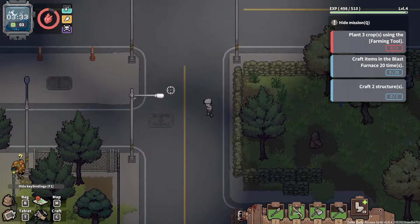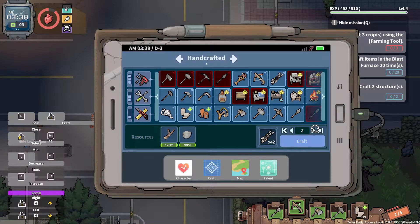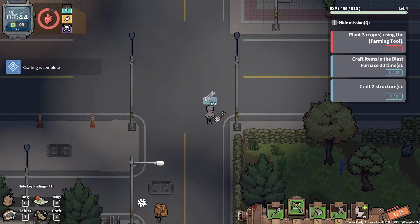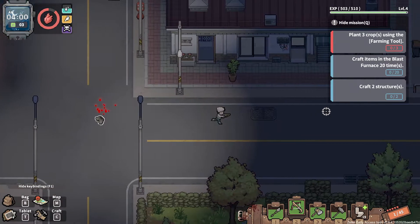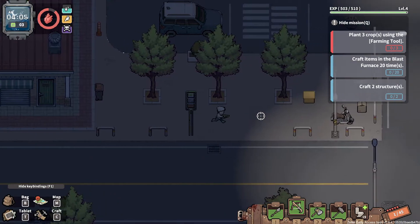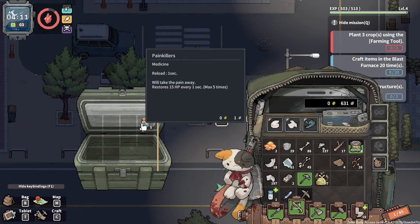Now the next problem is that I need to start growing my own food. He'll come for me very, very soon. It's just bright because of the streetlights - because we have electricity. I can't see anything. Oh, that's a lot of wood - finally, exactly what I needed. Painkillers.